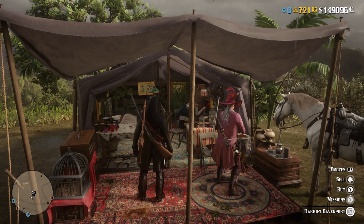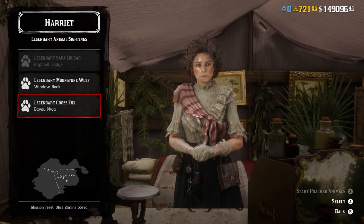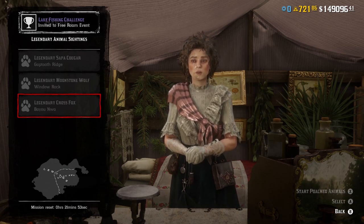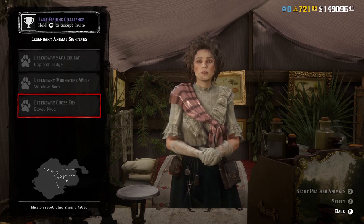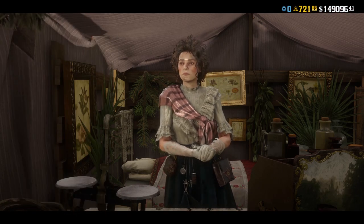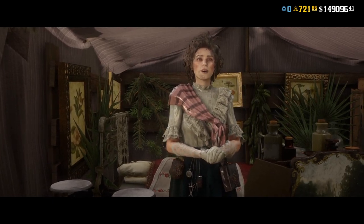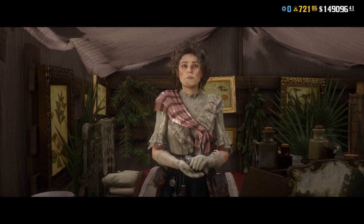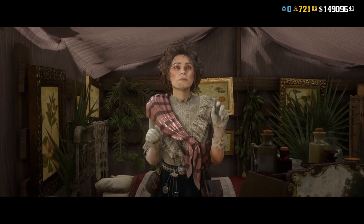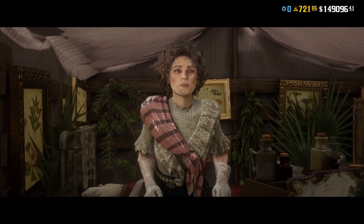The naturalist role — Harriet — does have missions which give you a guarantee of a legendary animal. These will reset every 48 minutes to give you a new batch of legendary animals. Depending on what rank you are determines how many legendary animals you have to choose from. If you're rank 5, you'll only have 1. If you're rank 10, you'll have 2. And if you're rank 15 and above, you will have the option of 3 different animals. These are still random and they get updated every 48 minutes.